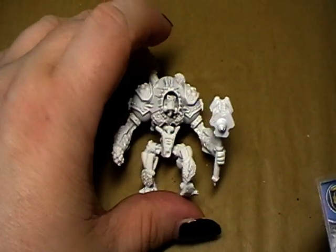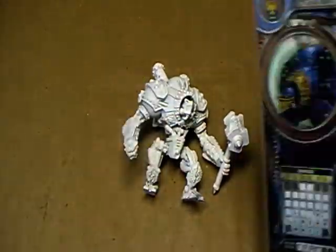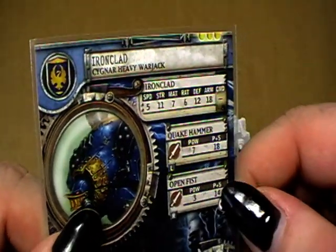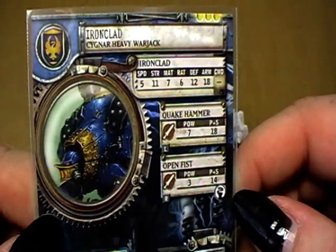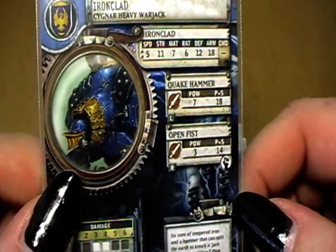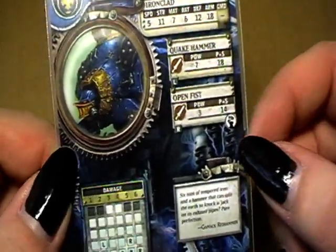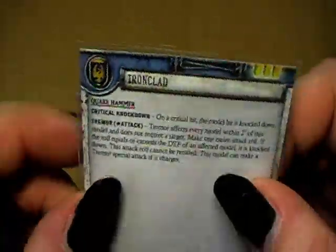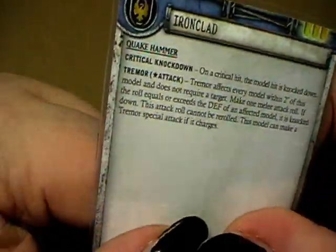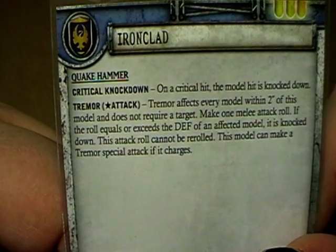Last but not least comes the heavy warjack, the Ironclad. This one has a big base, and of course his stat card here — Quakehammer and an open fist. Seven points, medium point cost for him, not too high, not too low. Here are the special rules of the Quakehammer if you want to read it.